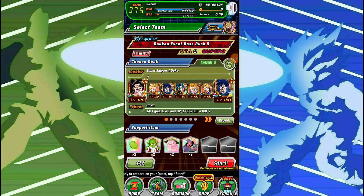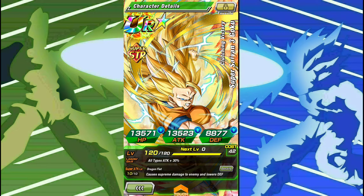Hey guys, this is 681 Shadow. Welcome to another video on Dragon Ball Z Dokkan Battle on Global, and here we're doing another pre-EZA showcase. I have rainbowed the Super Saiyan 3 STR Goku Clutching Victory, and he does get an EZA at a certain point.